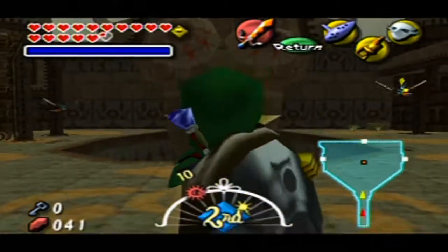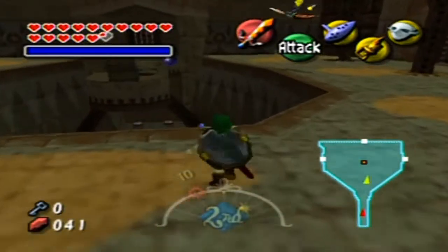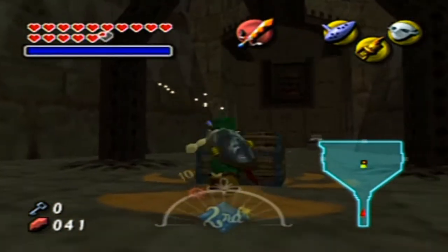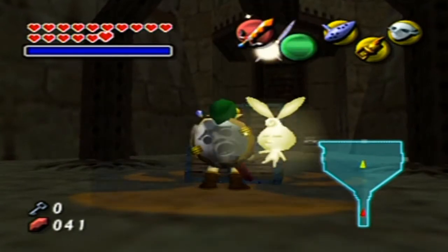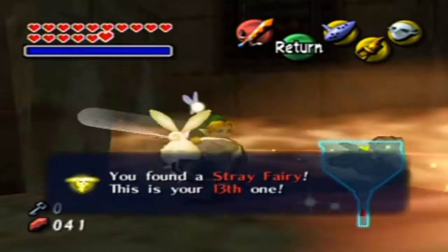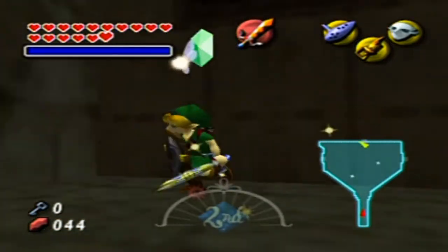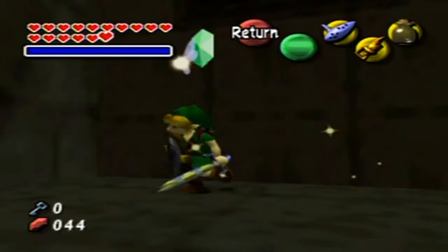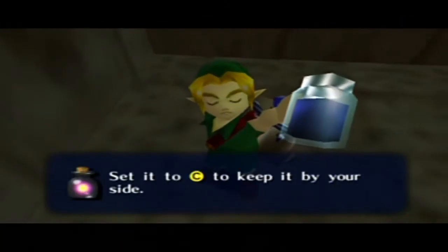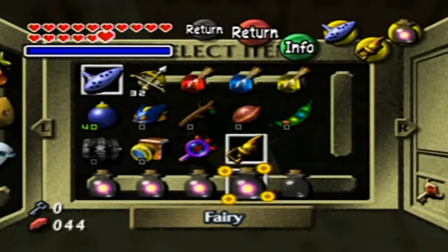Wait, where was that chest? Wasn't it like underneath on the floor? There we go. Remember, we set this up using that switch at the very last room that we went into. So that is done. I can actually get a fourth fairy from here? I would like that fourth fairy if at all possible. Thank you, thank you.